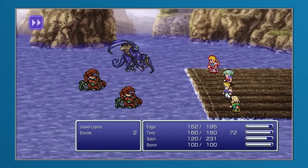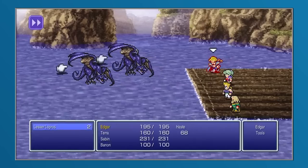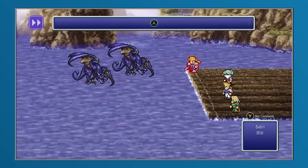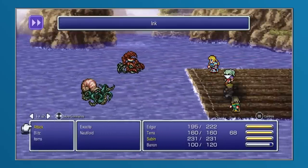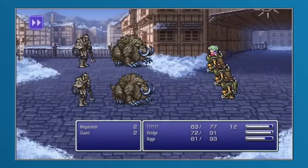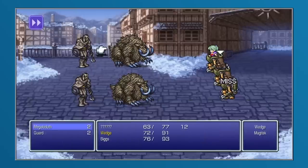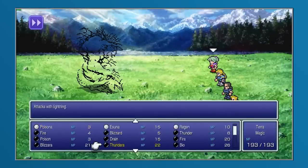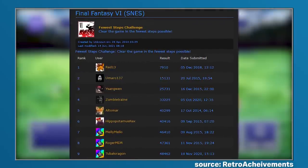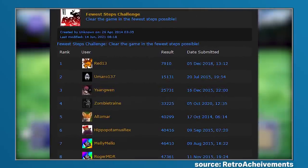Of these exploits, the Lethe River sequence can prove to be lucrative, offering the player an opportunity to fight endless battles to their heart's content with no risk of increasing the step counter, allowing Terra, Sabin, and Edgar to gain some much needed experience that can make the rest of the run a little bit easier. When it comes to documented completion runs of the Fewest Steps Challenge, one writer on GameFAQs claims their run took them 10,550 steps to complete — an impressive feat — but digging a little bit further, we found a leaderboard on Retro Achievements that showed the counter could go as low as 7,910, setting the bar quite high, or indeed low, for any would-be challenge seekers.